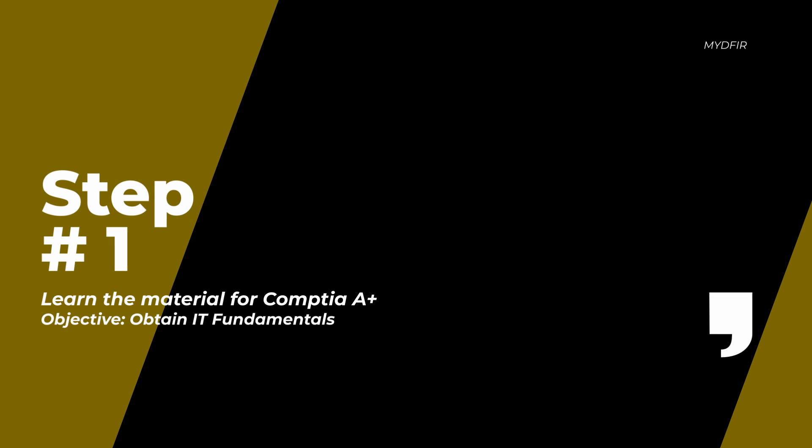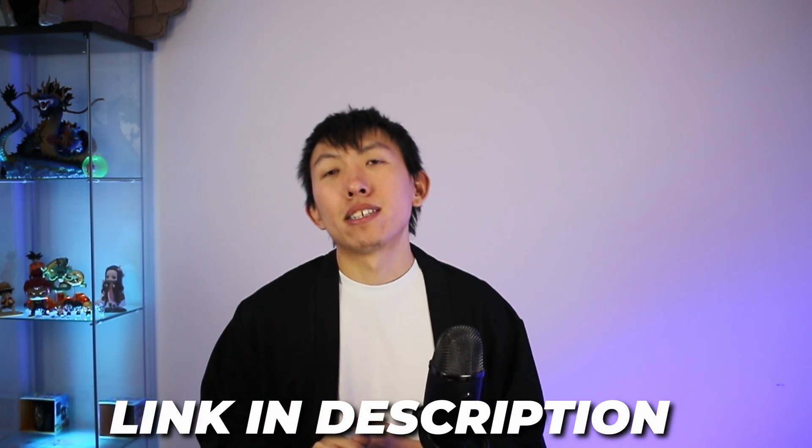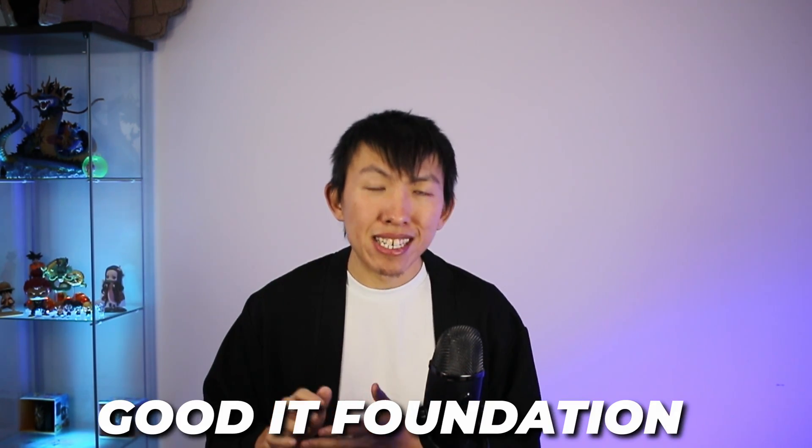Step 1: Learn material tied to the CompTIA A+ certification. If you are brand new to this field, learning A+ is a great way to gain IT experience. You can enroll in a course that Google has created called the IT Support course, which I will link down below. This course will help you get ready for the A+ certification. You don't need to certify for A+, but it is nice to have. If you had some prior IT experience or knowledge, you can skip to the next step.